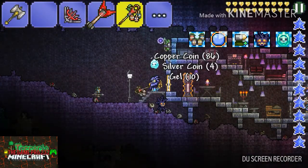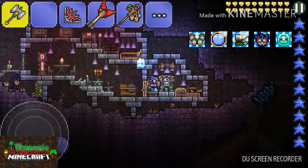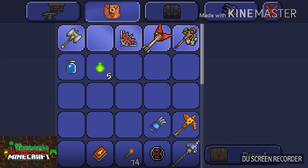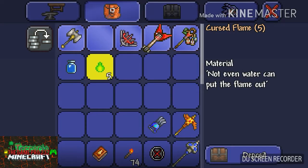This flask is very useful for one reason — it's cursed flames — and other reasons too, which I'll explain later. To make a flask of cursed flames, you will need one bottled water and five cursed flame.